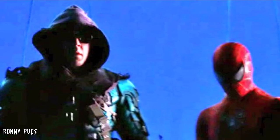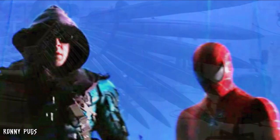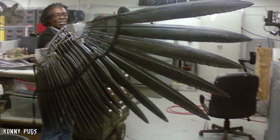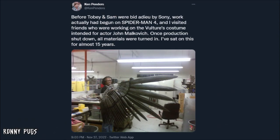We all know that the Vulture was supposed to be the film's antagonist, played by John Malkovich, and throughout the years there's been concept art for the character. Just recently, a look at the Vulture's wings that were to be used in the film was shared by Ken Penders on Twitter, who says friends were working on the film and that Ken has sat on this image for the past 15 years. While it's only the wing, personally I'm a big fan of this design.